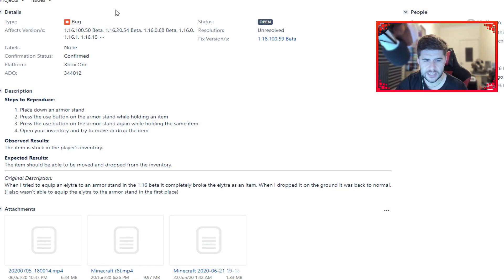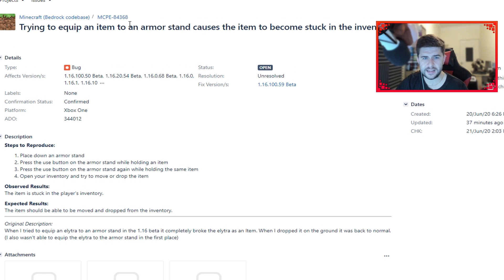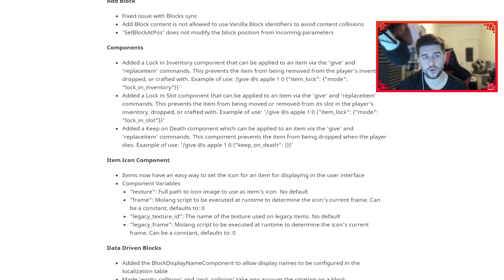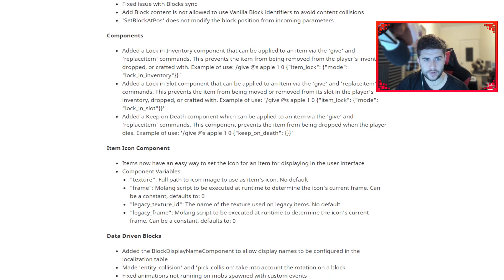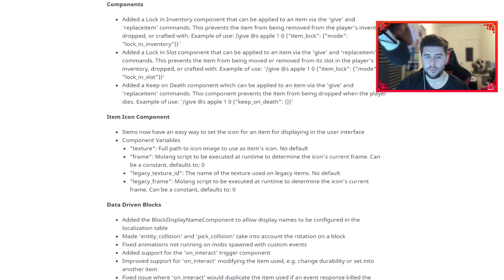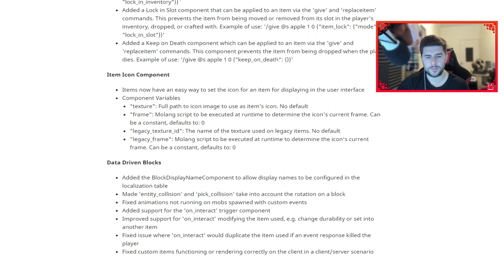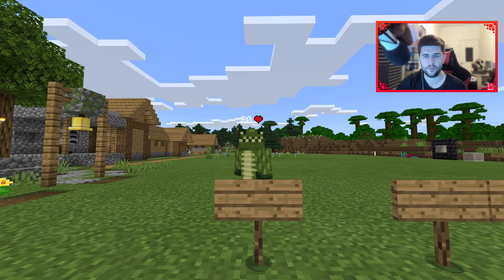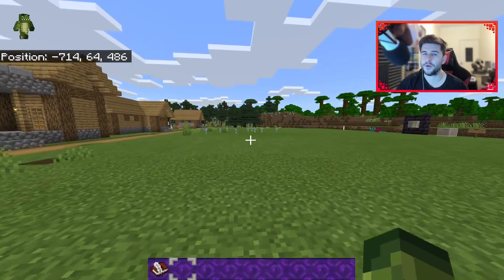There are some technical changes as well. These cover things like the armor issues and the book and quill removal. There are add block components — data-driven blocks — mainly for add-ons, scripting, and map makers. For the standard Minecraft player, it's really not a big deal and not something we need to focus on.